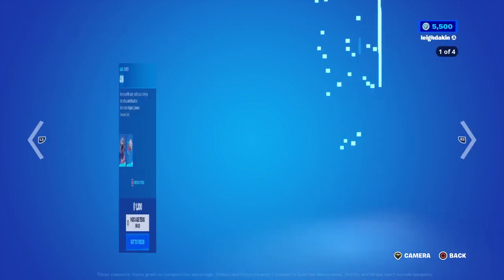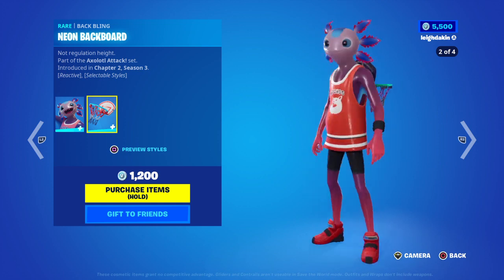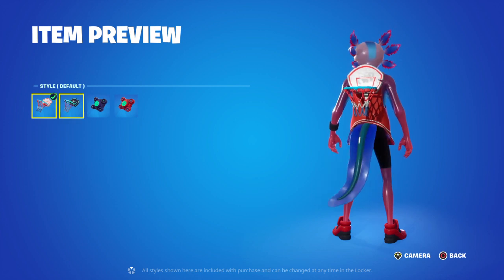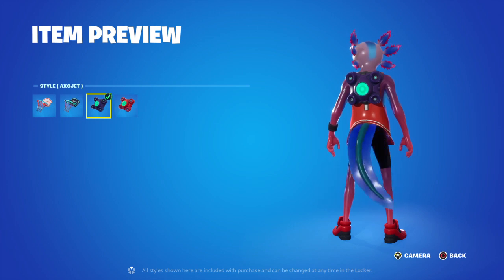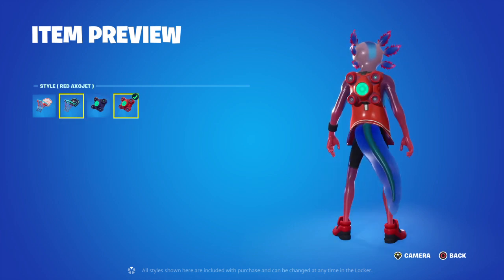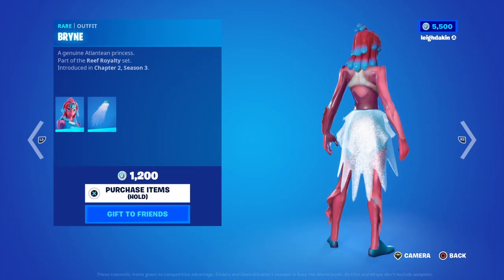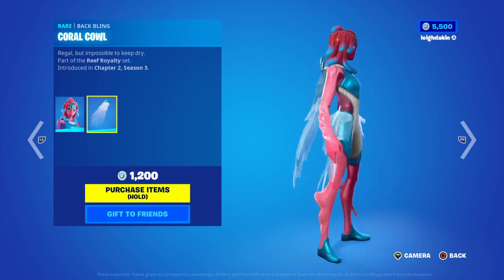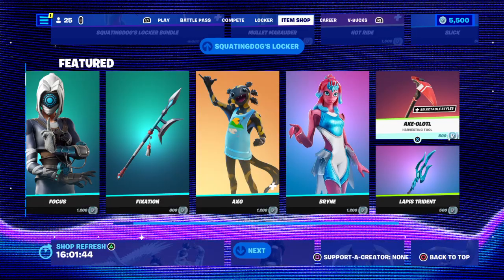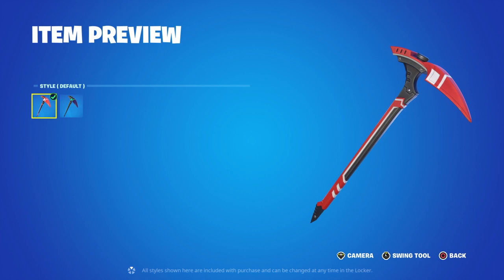Then you got the back bling with the hoop — reactive, with some selectable styles. You got the hoop, Dark Neon Backboard. AXO Jet, and a red one. Then you got Prime, and there's Bat Blaine — Chapter 2 Season 3. Then you got the AXO 500, which is Chapter 2 Season 3, with selectable styles: you got the red one and then the Dark Alter Ego one.